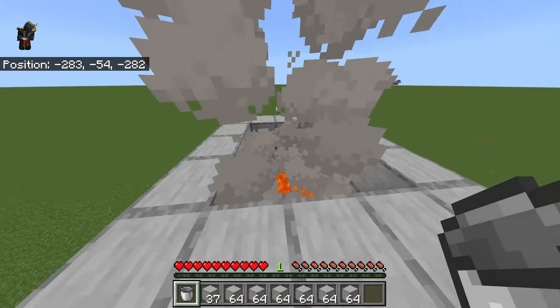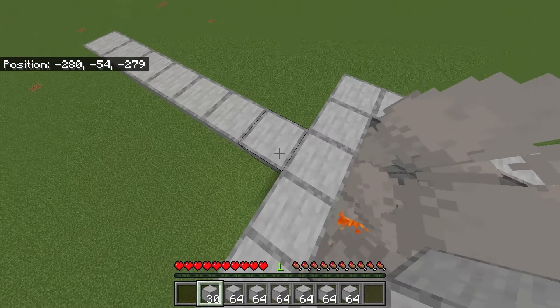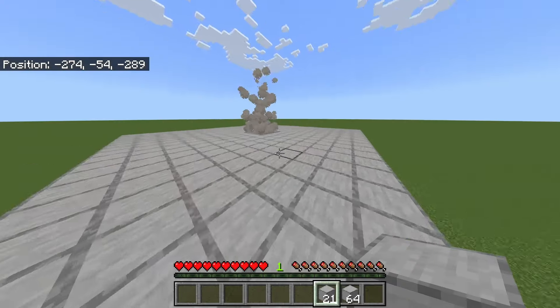Now that you've placed your lava, your kill chamber is complete. Now that you've finished your kill chamber, build out seven blocks — it should be eight blocks total. Do this on all four sides.